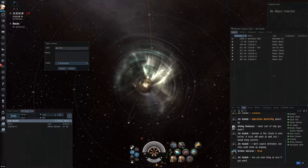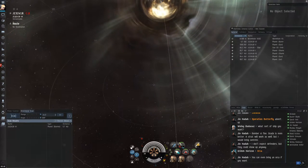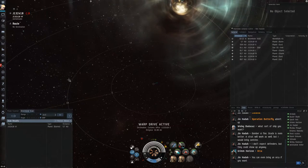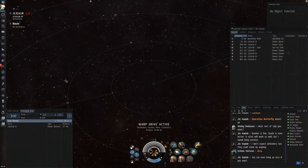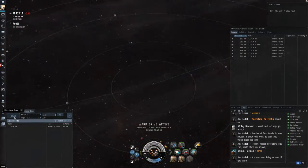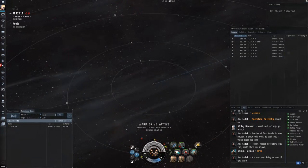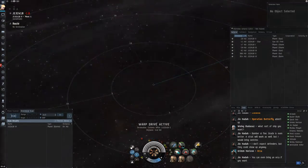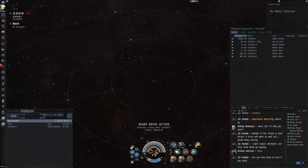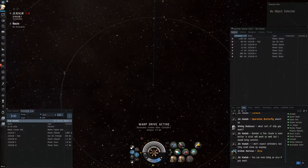One of the first things I do is hit D-Scan. Here I see I'm actually at one of the outer planets in the system and can't see the majority of the planets. So I'll want to warp to the center of the system, where you can usually see 80 or 90%, or in many cases the entire system. I warp to the Planet One Customs Office at range — this is almost always a safe place to warp. If you warp to the planet itself, you might run into the Customs Office and be decloaked. I've just gotten in the habit of warping to the Customs Office instead.